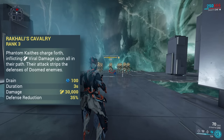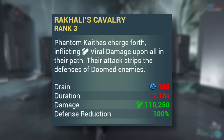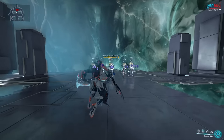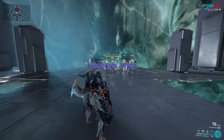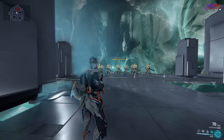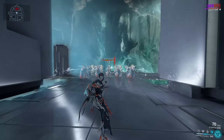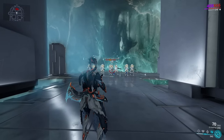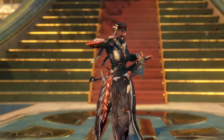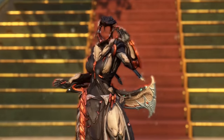Rakhali's Cavalry is difficult. While it does deal a massive amount of viral damage — and I really don't want to understate how strong that is — it is also quite clunky to cast, locking you into an animation, and expensive at 100 energy. Admittedly, it not only deals damage but can also strip enemy defenses if they are in the Doomed state, and with enough ability strength you can achieve a full strip.